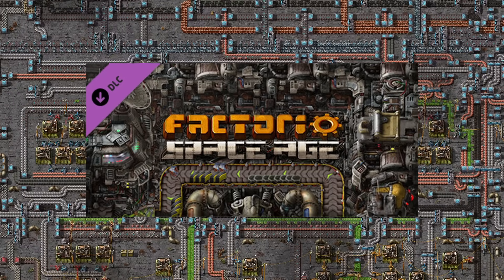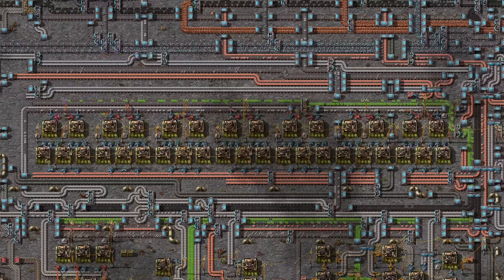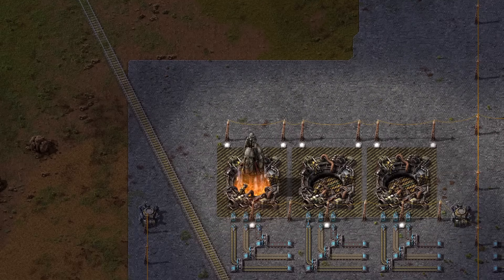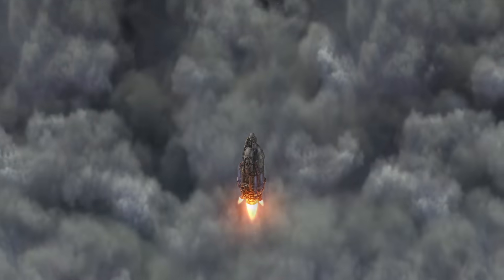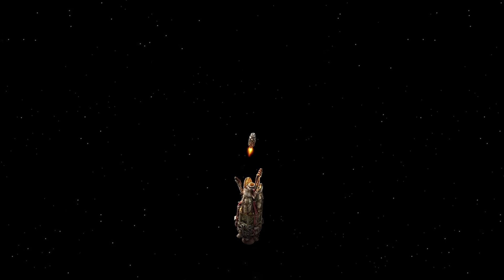With the release of the Space Age DLC, Factorio has graduated from a game where you make a big factory and kill bugs, into a game where you make a big factory and kill bugs, but you also go into space. This gives me the perfect opportunity to thoroughly overthink the astrophysical implications of the game — first by looking at the planets themselves, and then looking at the spaceflight mechanics.